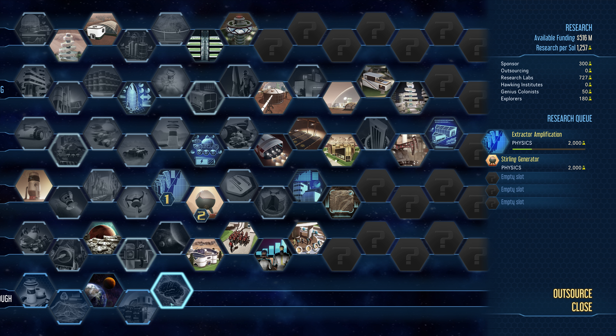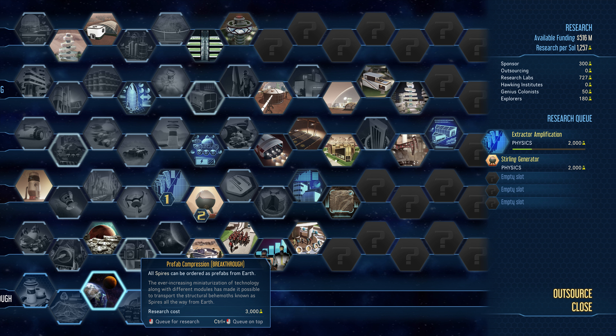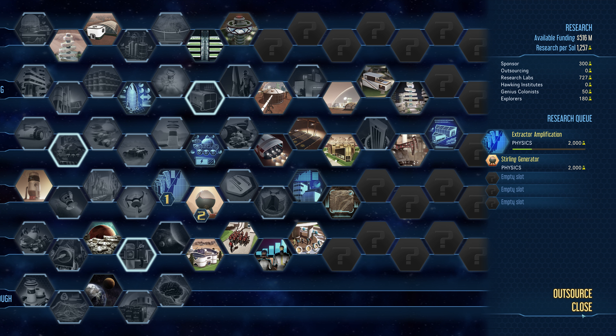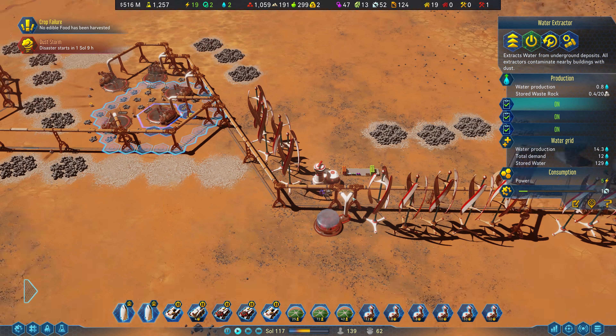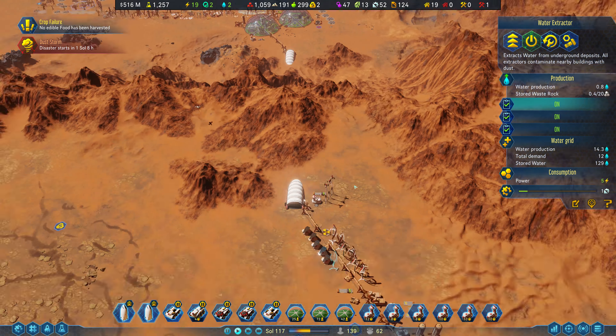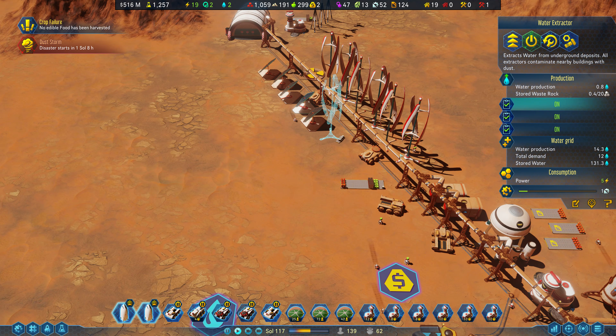We actually have this spires research — it says all spires can be ordered as prefabs. I wonder if that works even if you don't have the research. Probably not. And I should probably have put a lot of these wind turbines up on this mountain range, because you get more power when they're higher up.